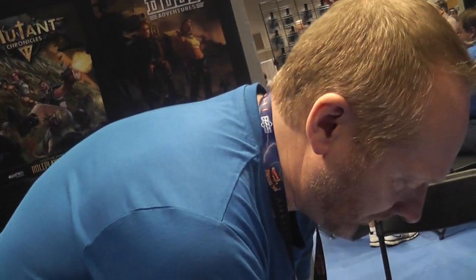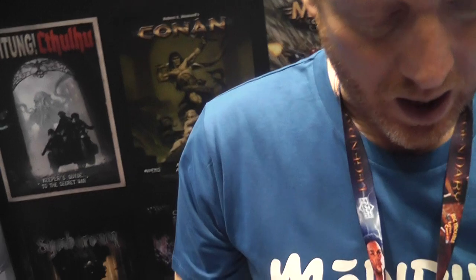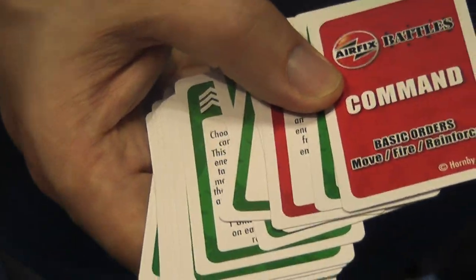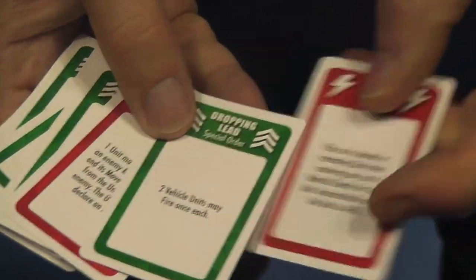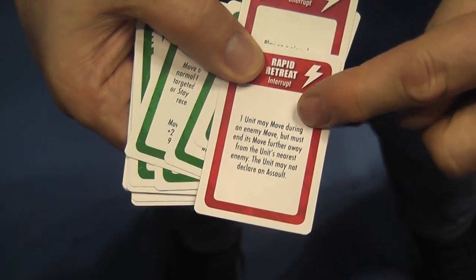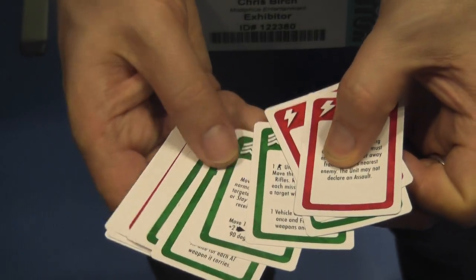The simple order card system works like this: as a commander you have a number of these cards that give you your strategies. Your basic order is move, fire, or reinforce — you can always move a unit, fire a unit, or bring on a reinforcement. The interesting side is the flip side: red cards are interrupt. So you might be trying to attack me, and I play Rally — I've just failed a morale test but I can play this card and stop the retreat. This one is a rapid retreat — you might be about to assault me, but I wasn't actually where you thought I was and I've moved. It gives you a bit of fog of war on the board, because you never quite know what the enemy is going to do.